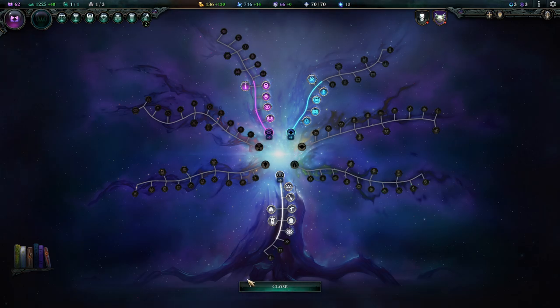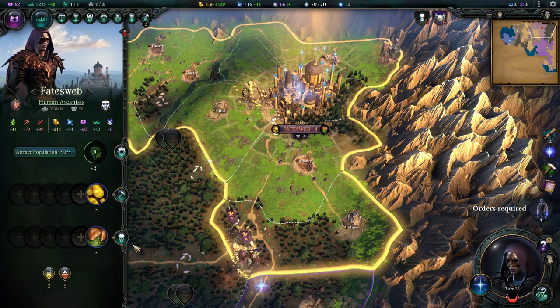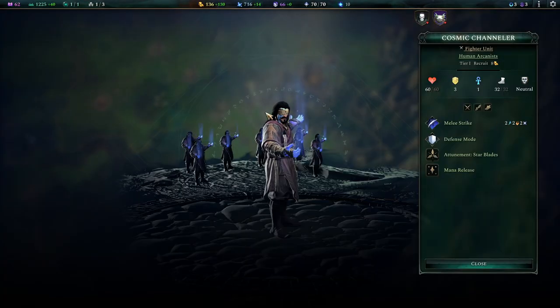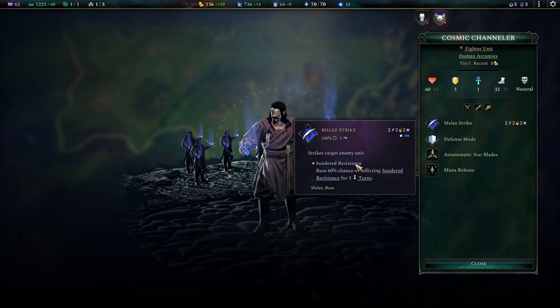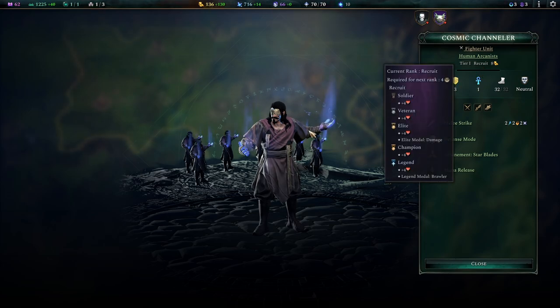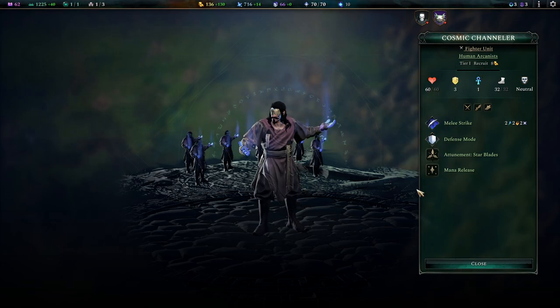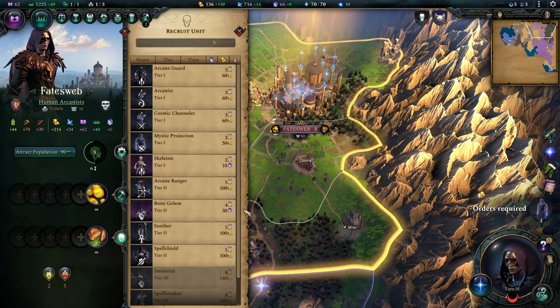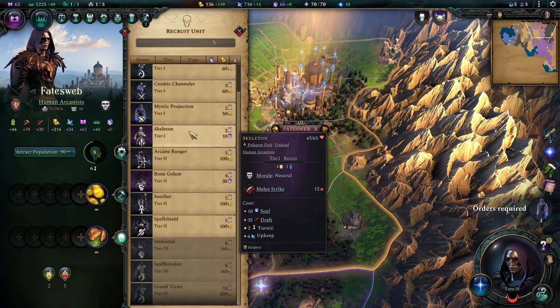Now into the Mystics roster. With this mod, we gain a new tier 1 unit called the Cosmic Channeler — our new fighter. He's a melee unit that sunders the resistances on the enemy, so very useful on his own since he doesn't deal any physical damage. His major sales point is the Mana Release skill, which gives you just more casting power right from the get-go. They are the perfect throwaway unit for tier 1 — you can fill your ranks cheap with these guys, have more spellcasting, and don't mind if they die at the front line. They fit so well into the early swarmy tactics you can play with Mystics.